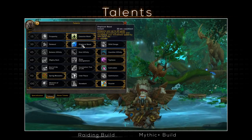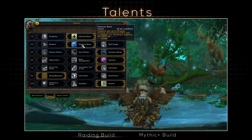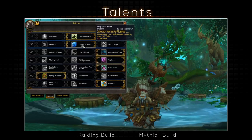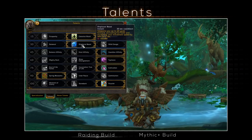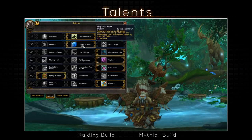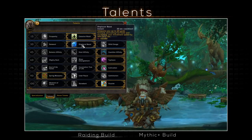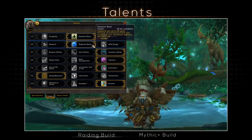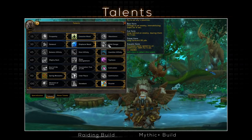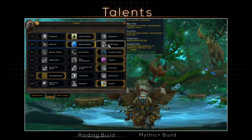Tier 2 is optional, but Displacer Beast is a must — essentially giving you a blink on a pretty short cooldown, improving your mobility to move away from nasty stuff. It does shapeshift you to cat form, which can get a bit clunky in the middle of a fight, so in the description you can find a macro where you can click the ability again to return to your normal self. The others are fine, but Displacer Beast is your go-to.